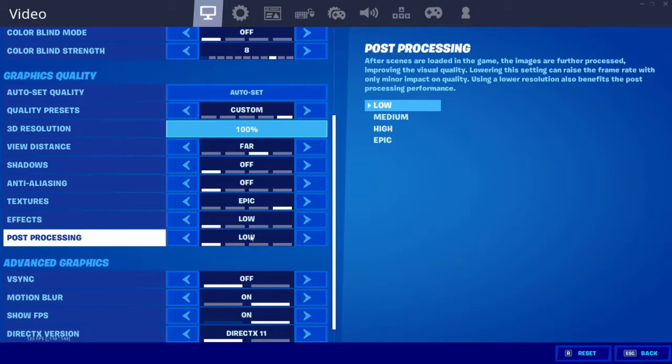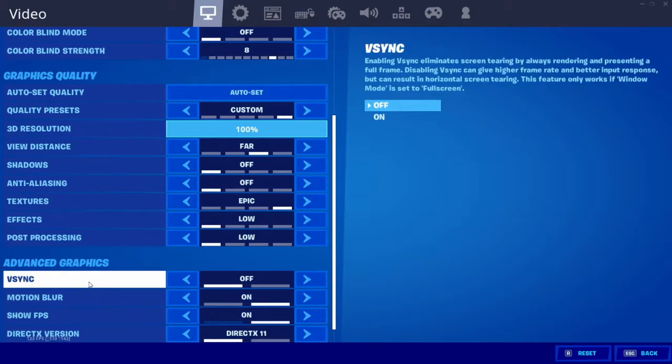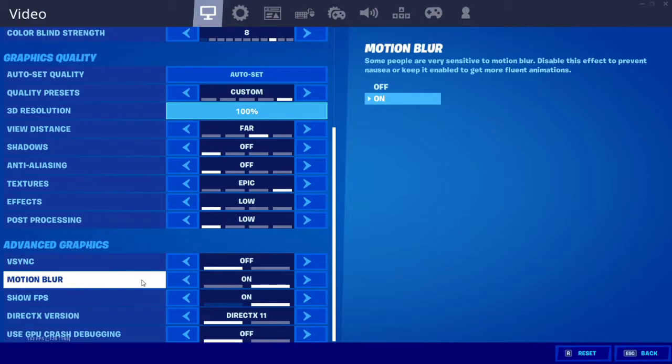I didn't know what post processing was, but when you watch a one FPS compared to 244 FPS video, if you watch it carefully when you're turning, it looks very good — like the game looks like it's in a movie. But if you put it on low, it doesn't do that and it gives you more FPS, because this takes off about 20 FPS. So never have that on unless you have an extremely good PC. My vsync is off and my motion blur is on.